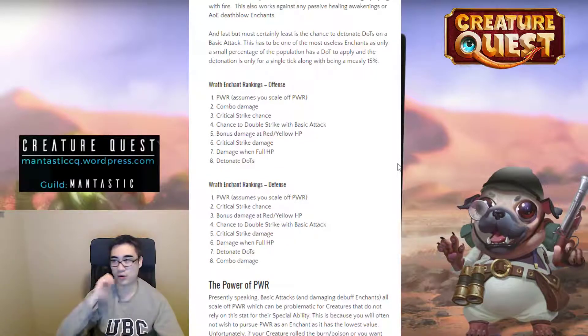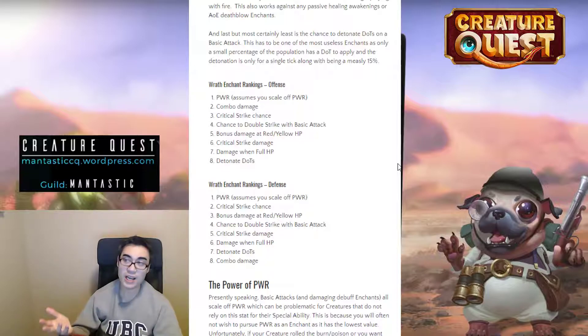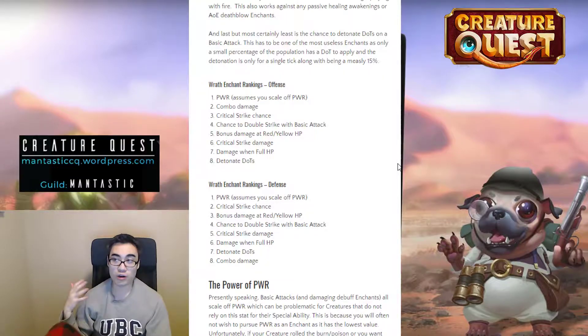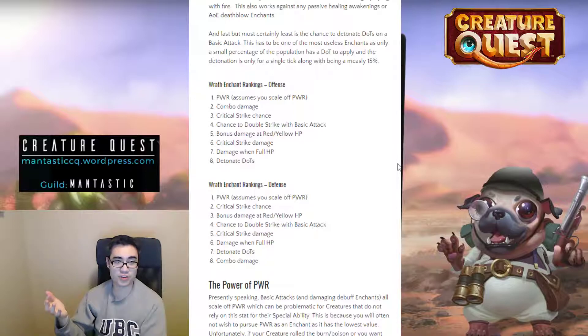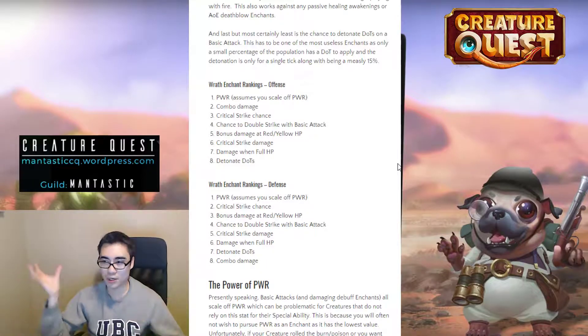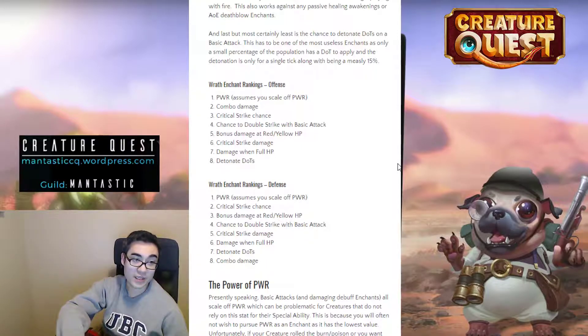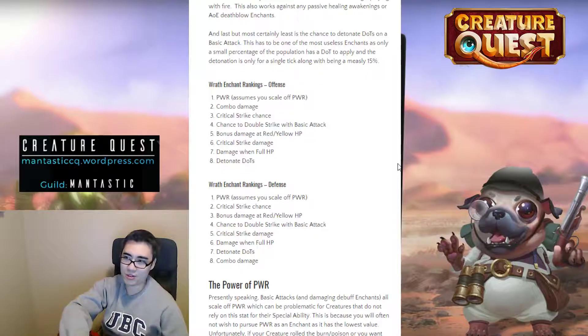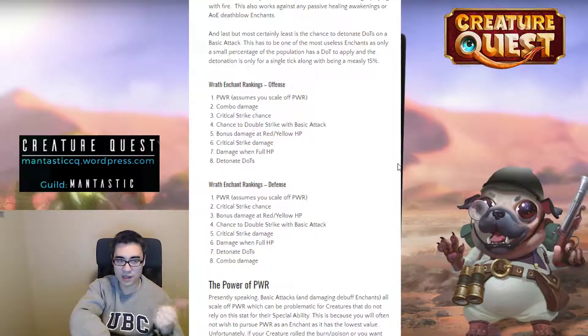Wrath enchant rankings from an offensive point of view: Power is almost always the best choice, then combo damage, because comboing up your later team members lets you finish off things. Critical strike chance is also great for surprising bursts of bonus damage. Next is the chance to double strike a basic attack — meaningful damage especially on a comboed-up creature at the end. Bonus damage at red and yellow health is useful in case you're taking damage. Critical strike damage is lower because if you critically strike something, you probably already killed it — the extra damage is only good on multi-hit things like the Dark Elf from the Halloween event. Then damage at full health, and then detonate dots.